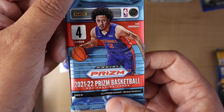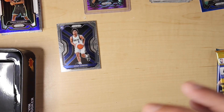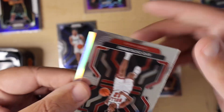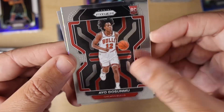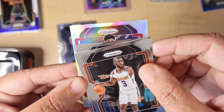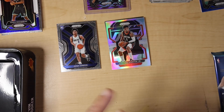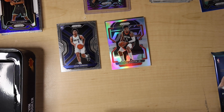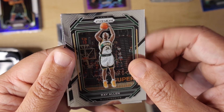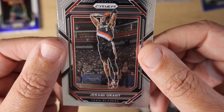We do have a silver in here. Karis LeVert, an Ayo rookie base, Chris Paul, and Kenyon Martin Jr. on the silver. Now we've got 22-23: Russell Westbrook, Ray Allen, a Dominance of Bradley Beal, and Jeremy Grant on the last one.